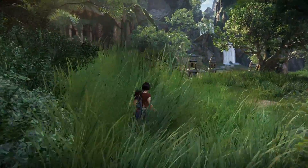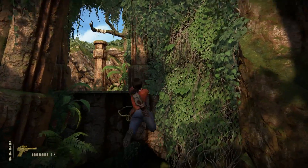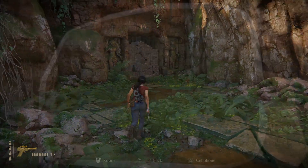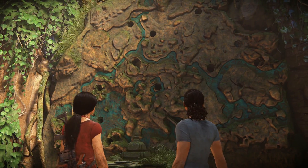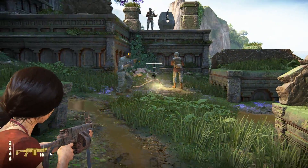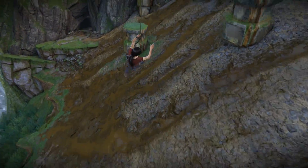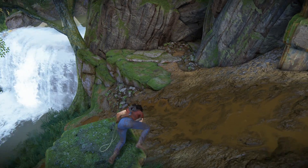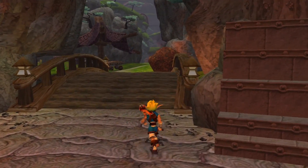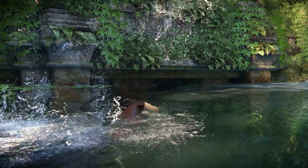Recently I was playing Uncharted: The Lost Legacy and found myself relishing my time really actually exploring this jungle environment. I was given a map, key objectives to head towards, extra challenges and secrets hidden throughout the open area to find. Encounters with patrolling enemies to fight, getting to take in the land as I ventured across it in different directions. Loving this open segment so much in what has been the pretty linear Uncharted series, I began thinking about Naughty Dog, the studio behind these games, and their on-and-off relationship with non-linear game flow. So today I want to look back at their previous action-adventure titles and see how we got here.